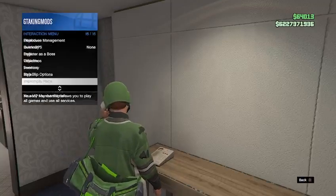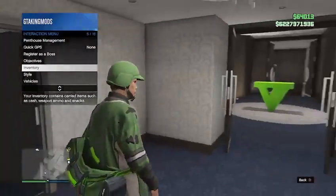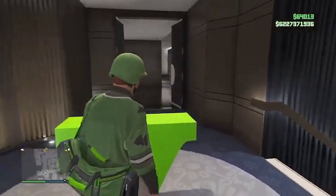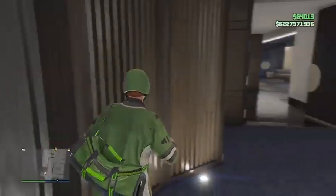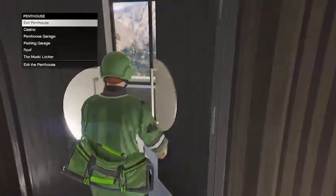If you don't scroll too many times it won't take long — I already have the interactive menu. Walk away and close the interactive menu, go up to the door, hit casino, walk away, go back to the door, and hit exit penthouse.